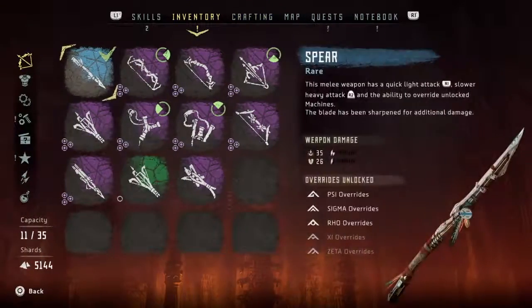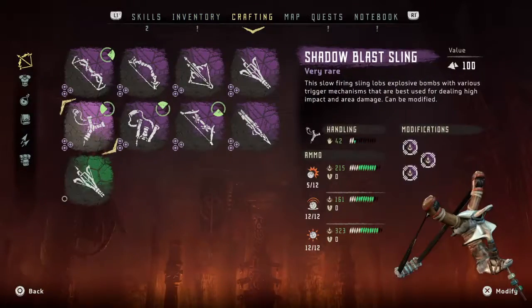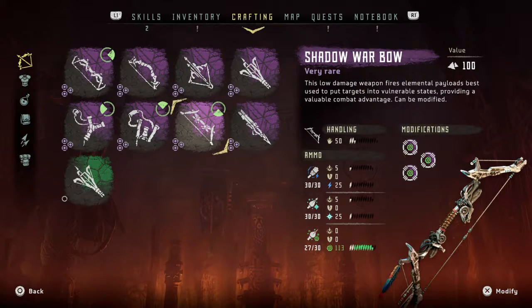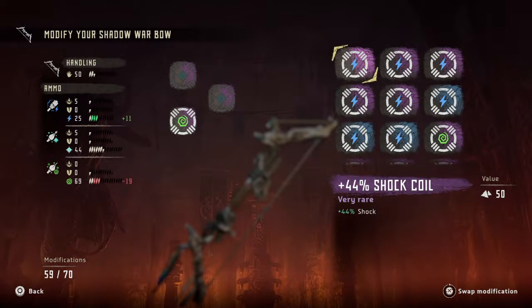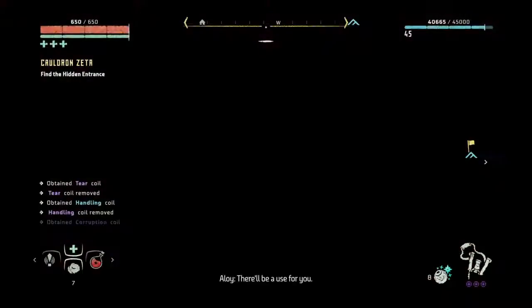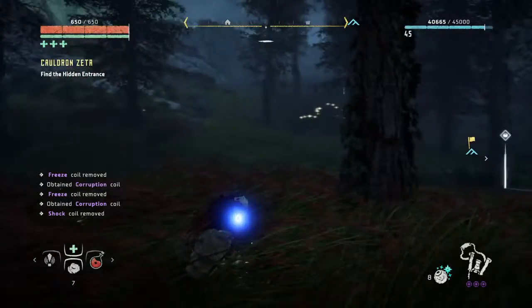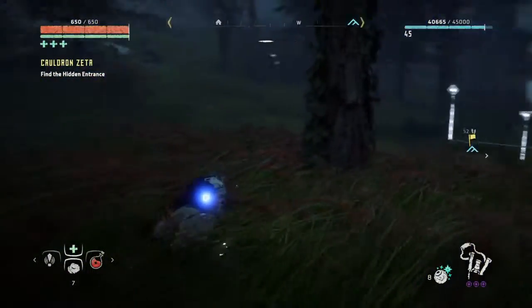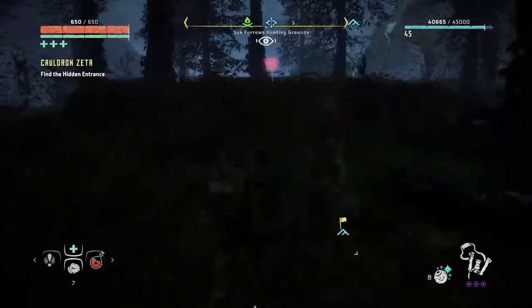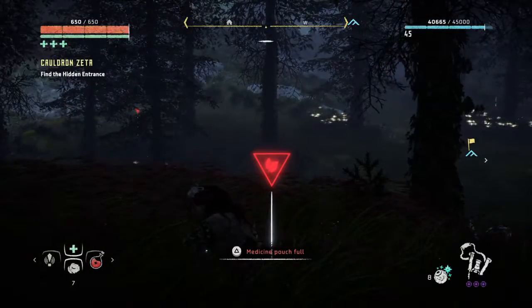We're also going to put in the war bow for the fire arrows. I've got corruption. Freeze me — please give me freeze. Okay, there will be a use for you. It's coming — okay, it's gonna come down here now. Why was that so hard to set that trap off?